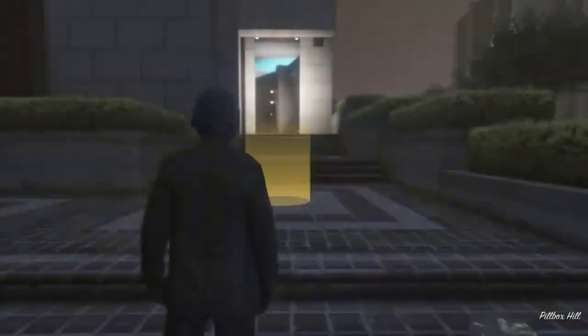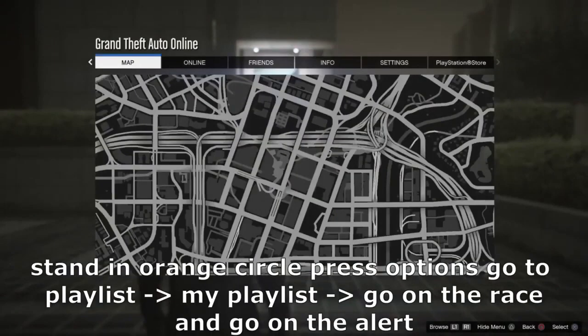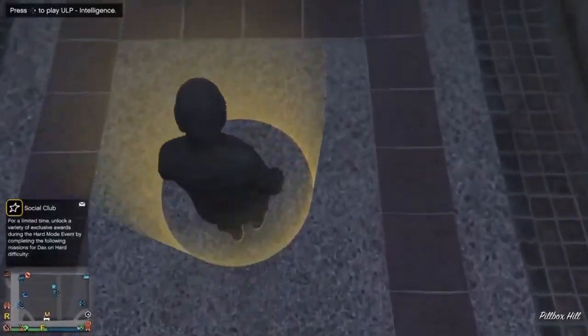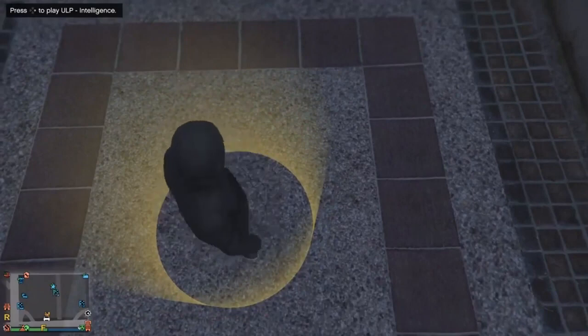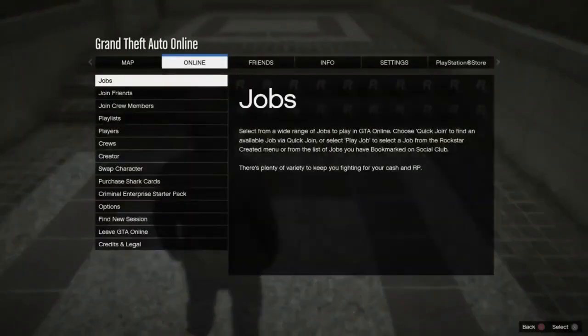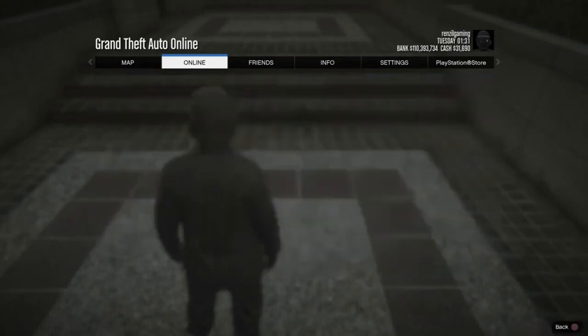Once you have done that — and just to say, I already have a playlist saved — press out and go drive around in a circle or speed a bit. Then press Options, go to Online, go to Jobs, then Jobs, go to Playlist, then My Playlist.